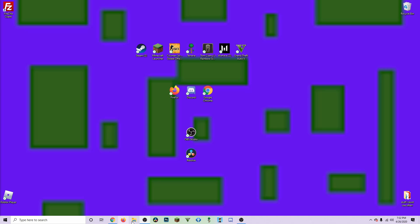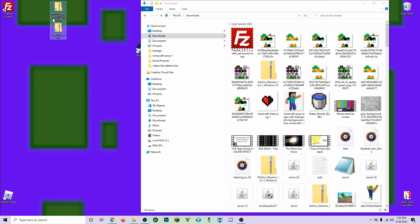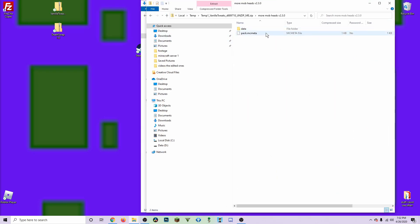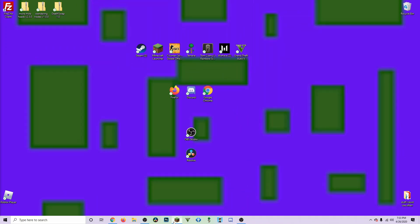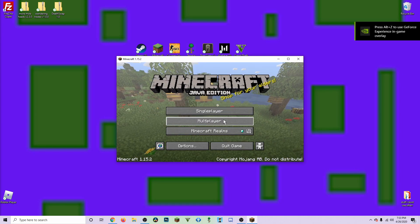Close out of that, open up Files, go to Downloads, and you should have all your stuff there. Highlight those and drag them to the desktop. In the vanilla tweaks folder, open it — you'll see the files and make sure it says 'pack.mcmeta' — then drag those out, move them to the desktop, and move the vanilla tweaks folder to the recycling bin. Now that we have More Mob Heads, Wandering Trades, and Death Swap, open up Minecraft and make sure you're on the right version.